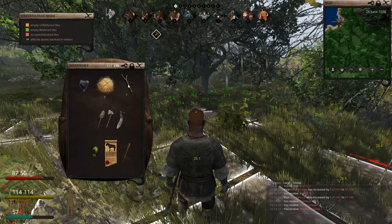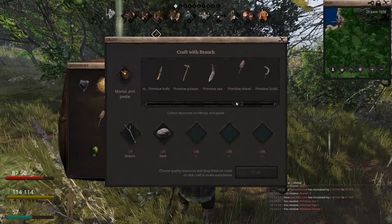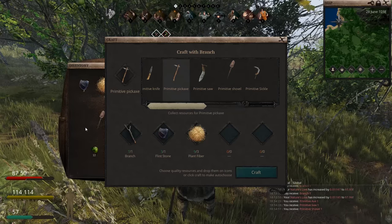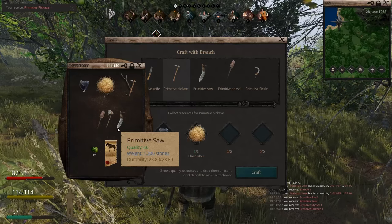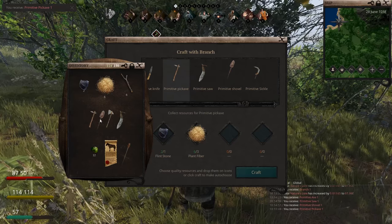Let's get back to creating our tools. The next one we want to create is a pickaxe. This is going to allow us to gather stone. Stone is very useful as it creates walls and buildings, and also creates a few of your primitive tools. We've got our pickaxe — easy peasy.